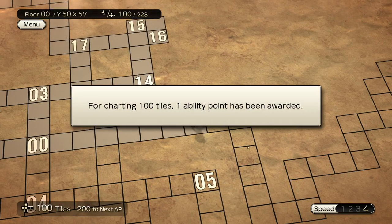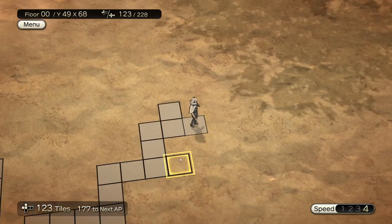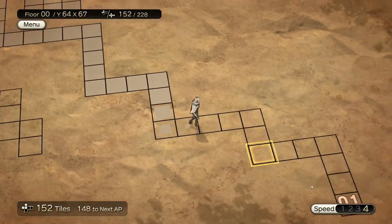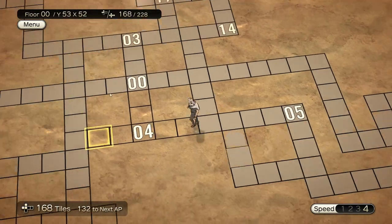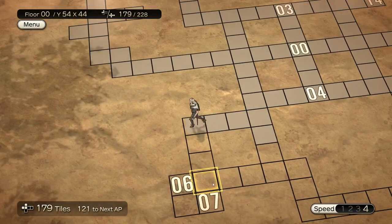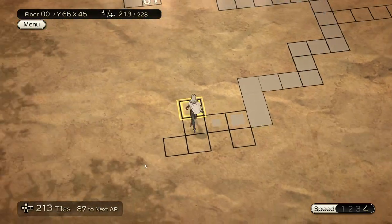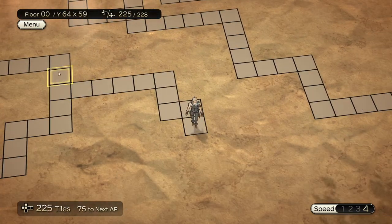We don't actually have any abilities to do anything with that. There are rewards both for tile exploration and for completing floors. That leads down the stairs to the actual dungeon where the encounters are, but we're not going there just yet. There are rewards for ability points that we don't have abilities for yet — you get them per tiles and also for completing floors.